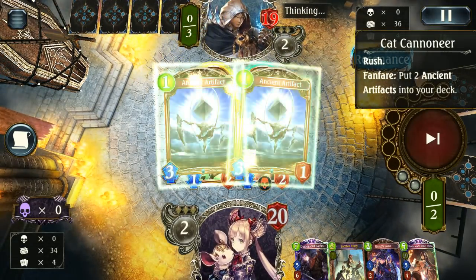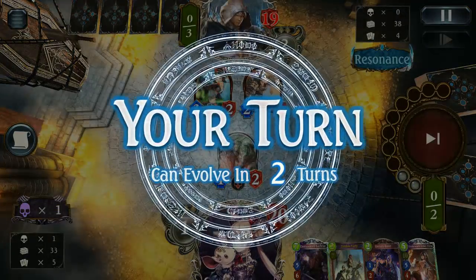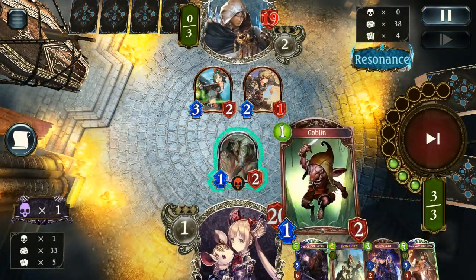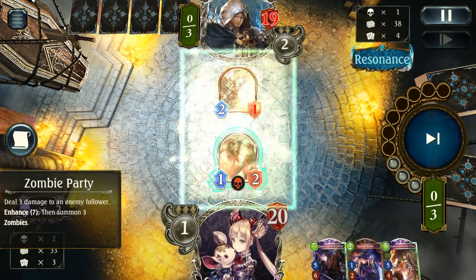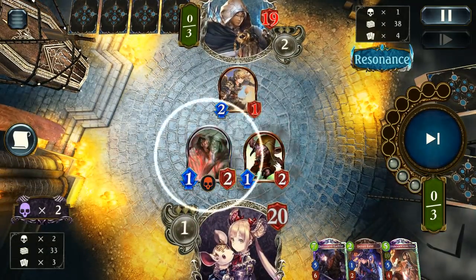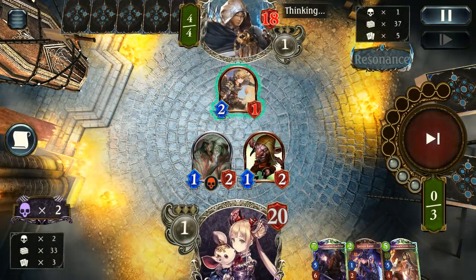We just see the Cat Cannoneer, which does tend to be more aggressive but is being played in the majority of Portal decks in the current meta because you really want that rush damage early on. I decide to throw the Zombie Party to get that kind of value while being able to set up one damage to face. Works out pretty nicely overall.